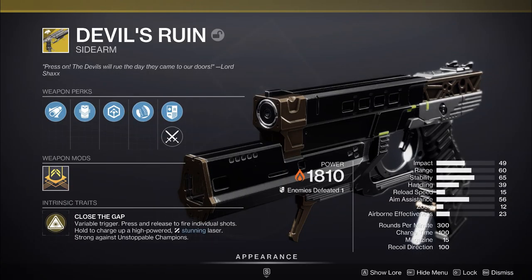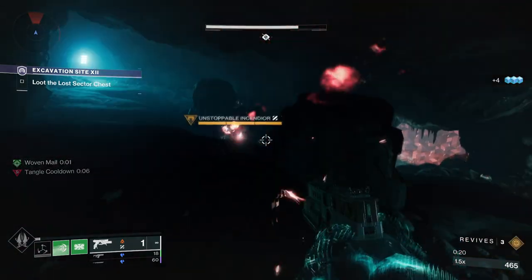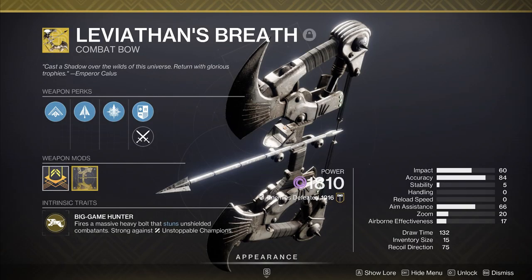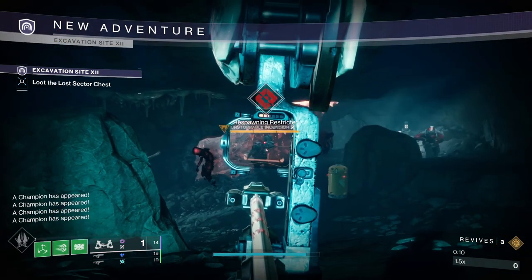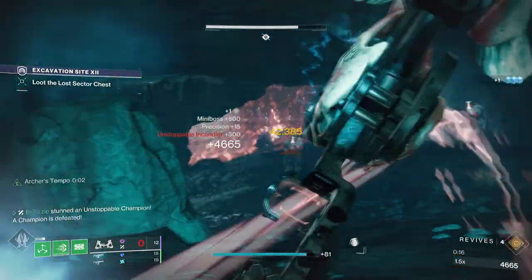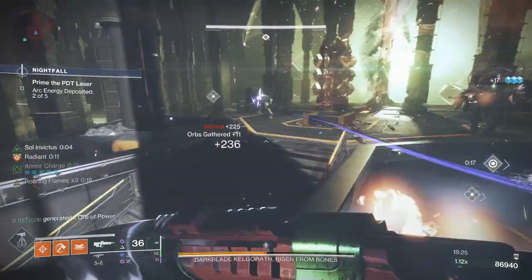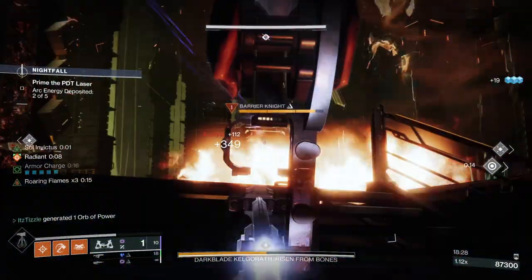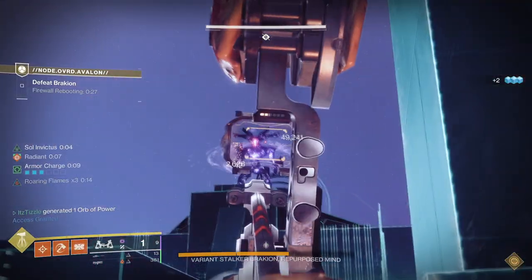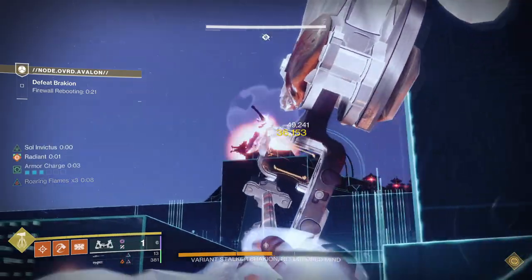Next we have the exotic sidearm Devil's Ruin, which has a charged high-powered laser similar to a fusion rifle — when you shoot the beam, it will stun an Unstoppable. Next we have the absolute champion killer, Leviathan's Breath. This thing has gotten a few buffs over the years and is now very strong: extra damage to champions, Archer's Tempo with the Catalyst, more ammo, and perfect draws apply Volatile. As long as you cock it back the entire way, landing the arrow will stun an Unstoppable. It does initial impact damage and a delayed detonation so you don't miss out on damage from the first shot — which was a big detriment when it first launched, because Unstoppables take 70% less damage until they are stunned.